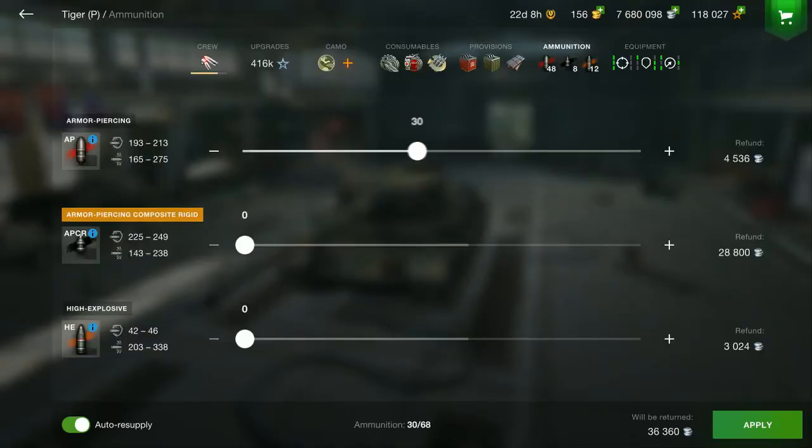You load mostly AP, a reasonable amount of APCR, and a small amount of HE.